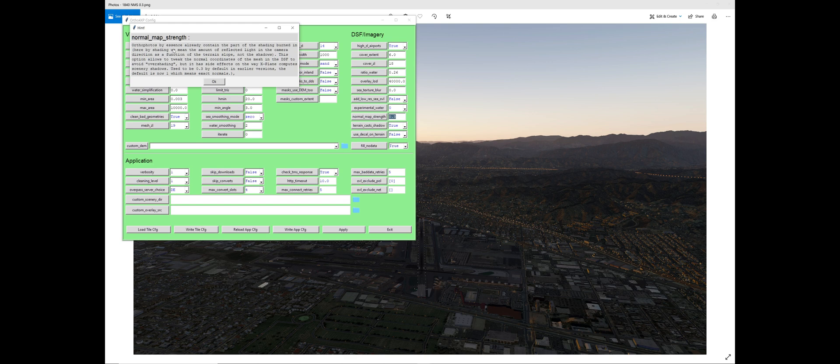It says that orthophotos, in essence, already contain part of the shading baked in. By shading, we mean the amount of reflected light in the camera direction as a function of the terrain slope — not the shadows.